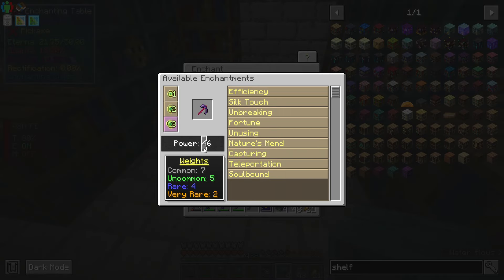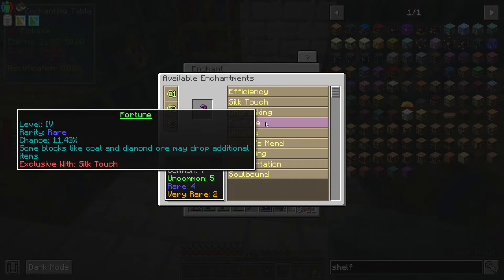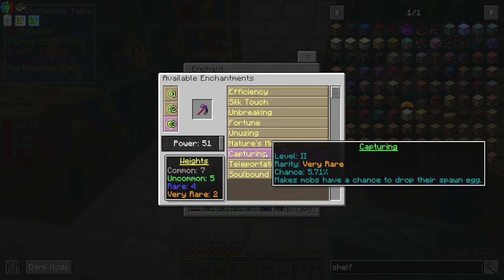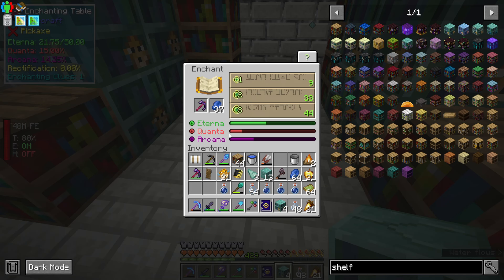There's a slider to choose between the enchantment level, and you can see the chances of actually getting a particular enchantment. For example, 'capturing' is very rare at 5.7%. We're trying to get this all the way to 100 or 200, because that's what we can get it up to.